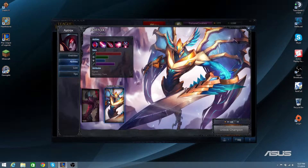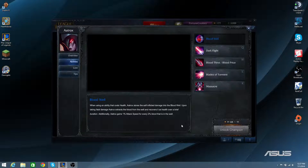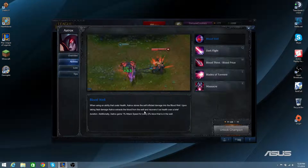Let's go right into his abilities now. Let's start with his passive, called Bloodwell. When using an ability that costs health, Aatrox stores the self-inflicted damage into the Bloodwell. Upon taking fatal damage, Aatrox extracts the blood from the well and recovers it as health over a brief duration. Additionally, Aatrox gains 1% attack speed for every 2% blood that is in the well — pretty much like a Guardian Angel type thing going on there.